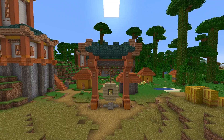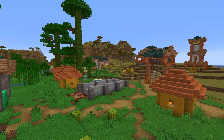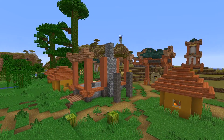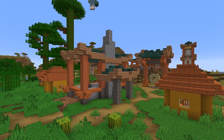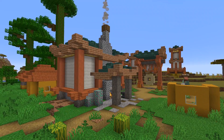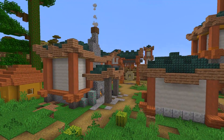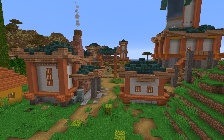Now moving on to some of the smaller huts in the center part of the village. This hut I'm working on now spawned with a furnace in it, so it was a perfect spot to have the blacksmith, even though this village didn't originally spawn with one. Having the furnace and all of the blacksmith working stuff in this area just makes sense since it's so near the quarry. A small hut off to the side for living also makes sense since the villagers do need a place to live.